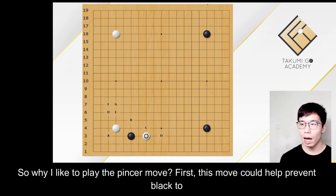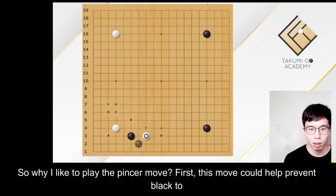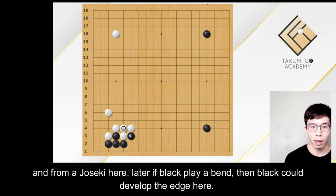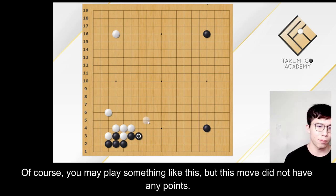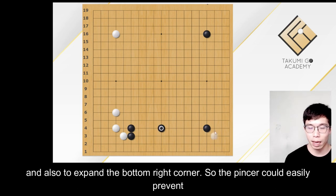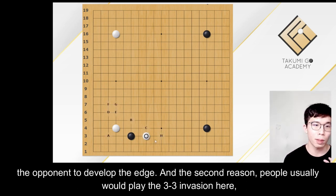So why do I like to play the pincer move? First, this move could help prevent Black from developing the edge and the bottom right corner. For example, if you play the knight move, then Black may play an attach and form a Joseki here. Later, if Black plays a bend, then Black could develop the edge here. Of course, you may play something like this, but this move did not score any points. And similarly, if you play the kick, Black could also develop the edge here and also expand the bottom right corner. So the pincer could easily prevent the opponent from developing the edge.